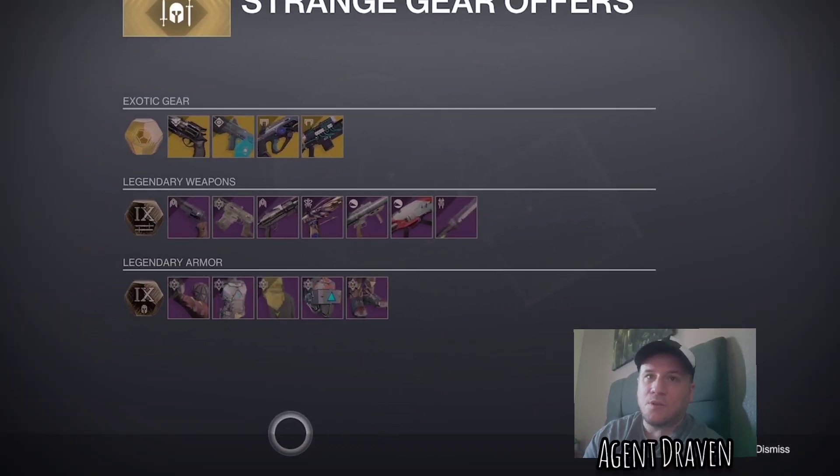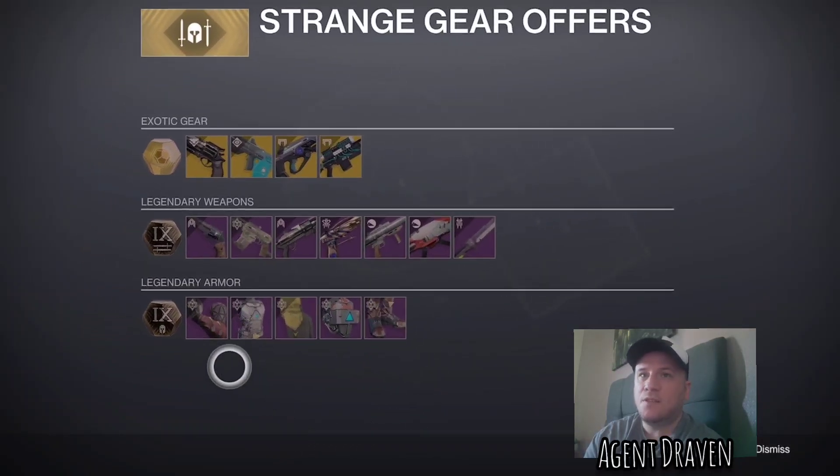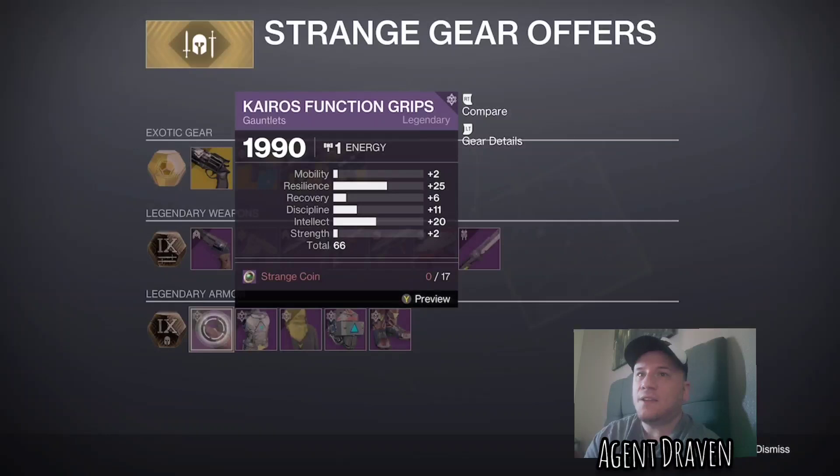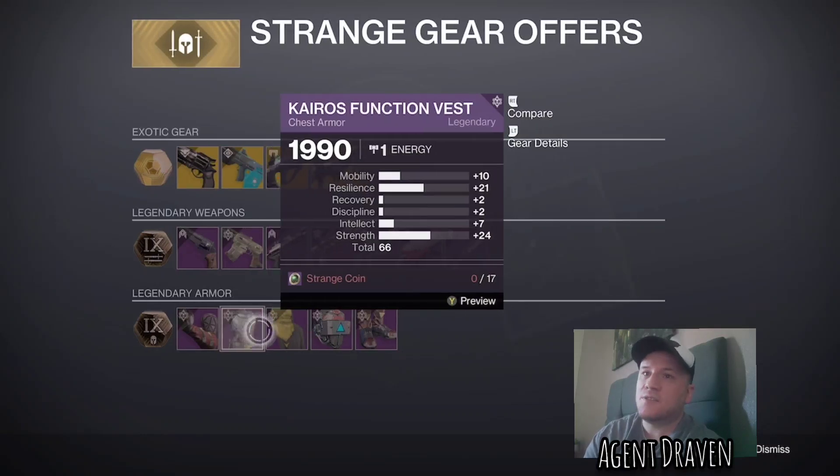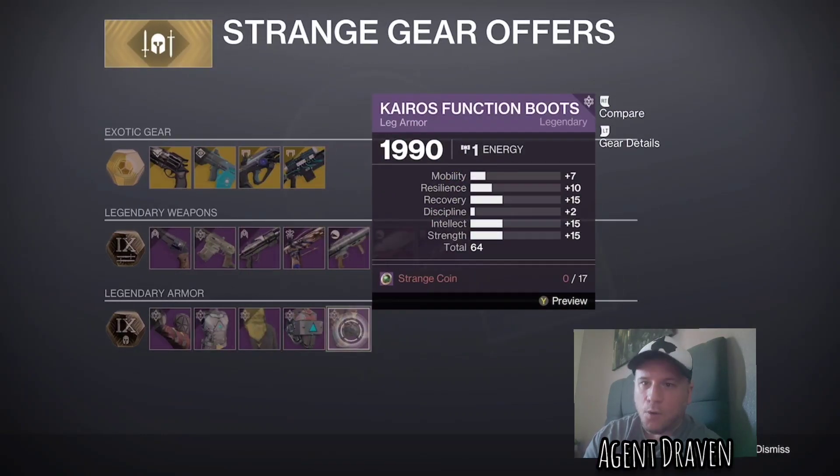Legendary armor — starting with Hunter, this is the Kairos Function Set. On the Arms we've got 66, on the Chest 66, on the Helmet 61, and on the Legs 64.